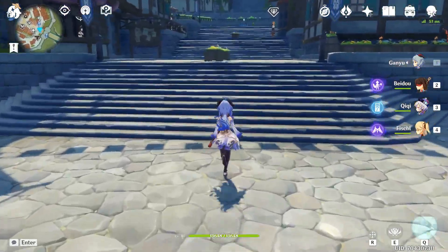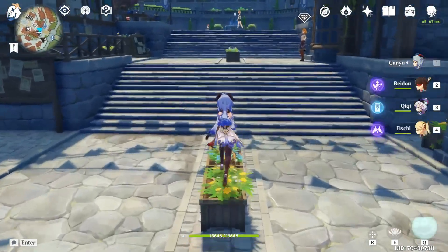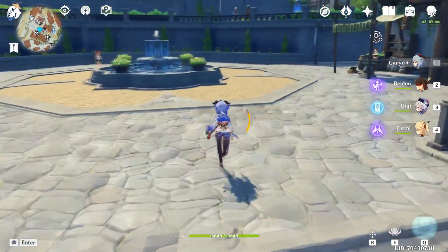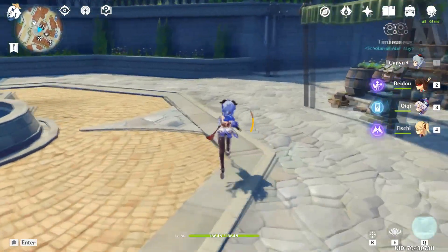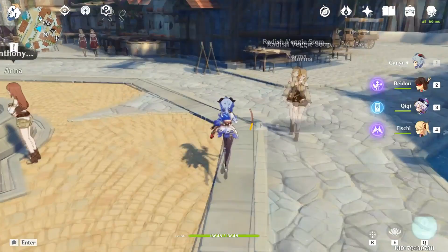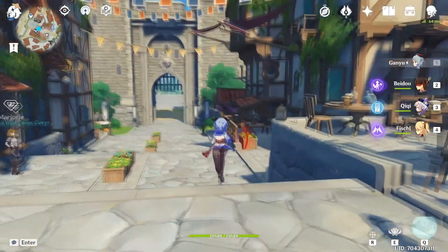Hey guys, what's up? So with Ka-Ching being out for a couple days now, she's been out since the start of the game, but she's been on rate up now, so even more people have had access to her recently. It feels like it's right to make a Ka-Ching build. I'm coming from someone who doesn't have Ka-Ching yet — I'd love to get her — but we're going to base a build guide off of everybody else that I've watched.